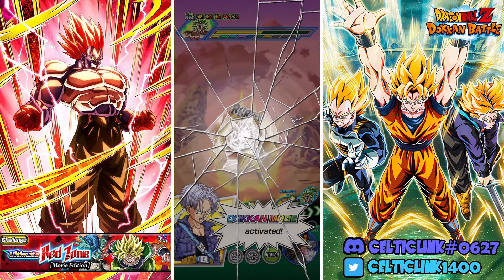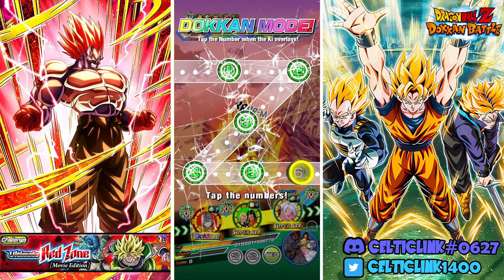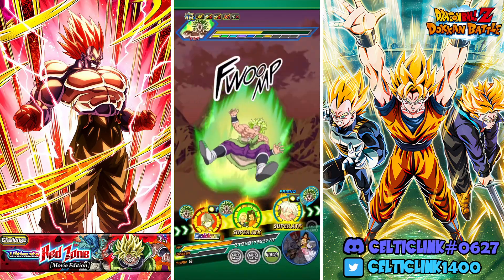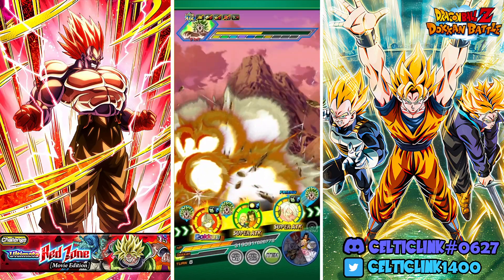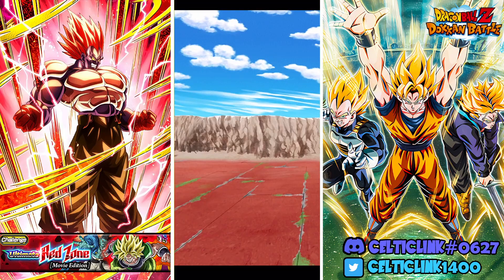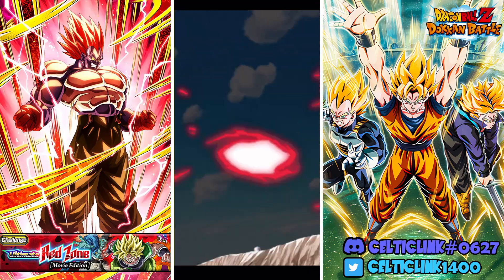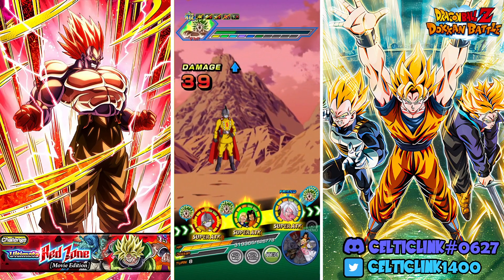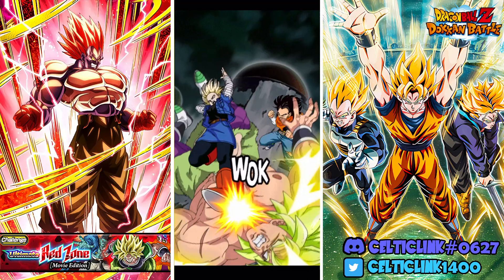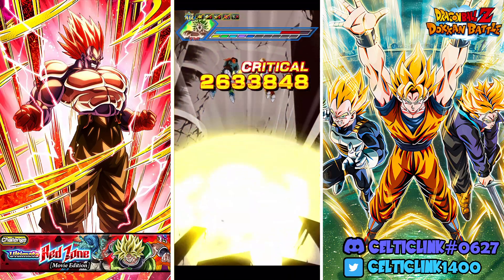Gamma will survive a super — we know that, we've done this before. Let's do 1, 2, 3, 4, 5, 6 — perfect. We actually got him good this time. Alright, Gamma 1, let's do this. Probably not going to do that much because we're type disadvantage and we're beyond his passive. We get the crit and an additional normal.